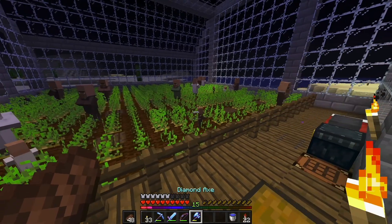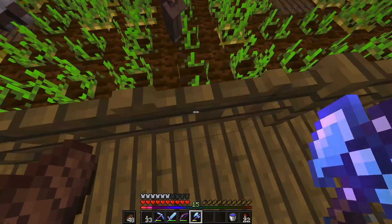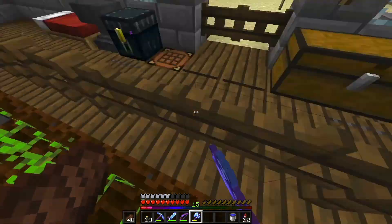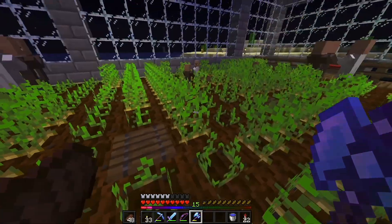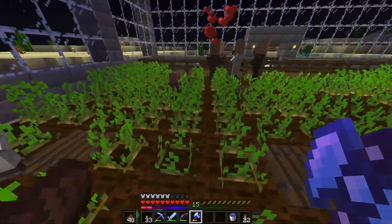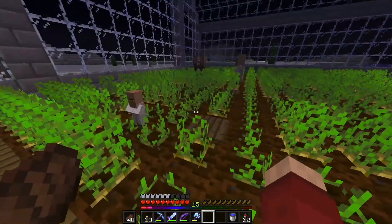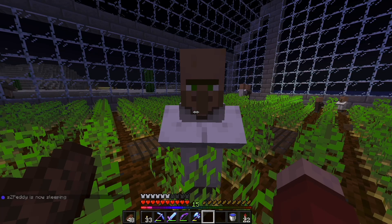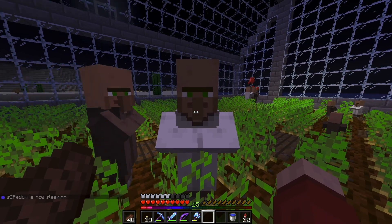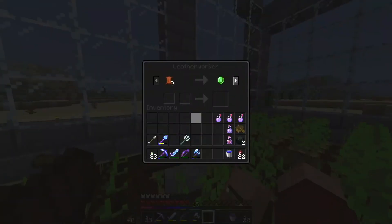Let's take a look at our villagers. I'm taking my axe out — I still need to get some better gear because I want to kill the nitwit. We don't need a nitwit; they are unnecessary. I'd rather get that spot freed up for something else. We have a librarian with Thorns, Projectile Protection III, and Power III — this guy is not good, we won't keep him.